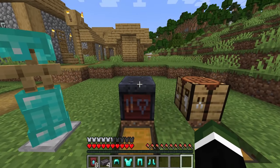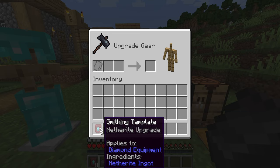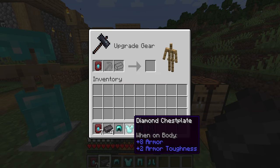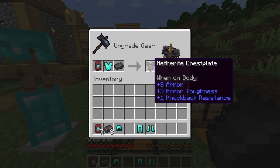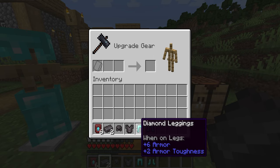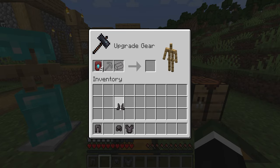There is a lot of information to take in here, but please bear in mind that you will still need your netherite ingot. So what you'll do is place the smithing template inside the smithing table, then put either your diamond armor or diamond tools in there — we're going to do a chest plate — then put your netherite ingot in, and you get your netherite chest plate. You can see here we are now upgrading all of our diamond items into netherite.